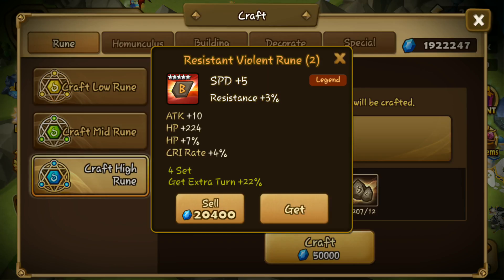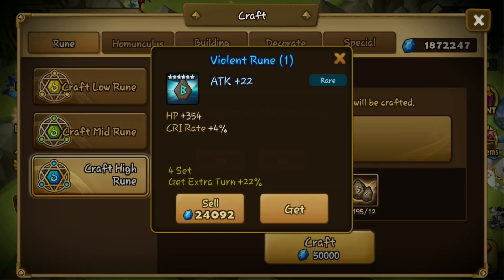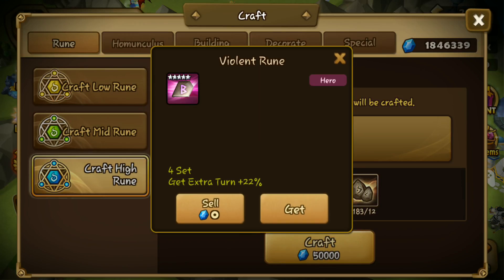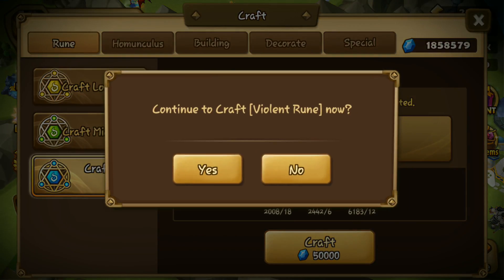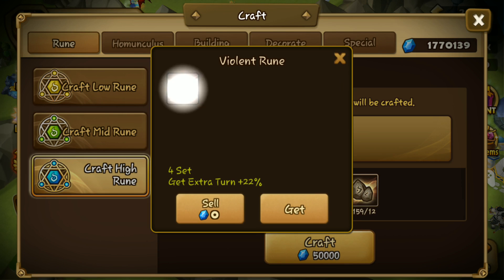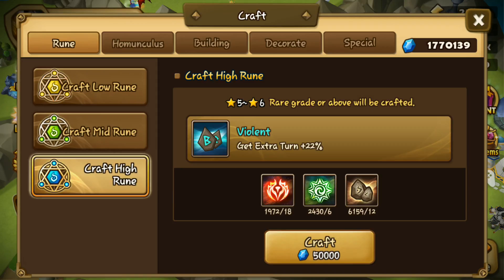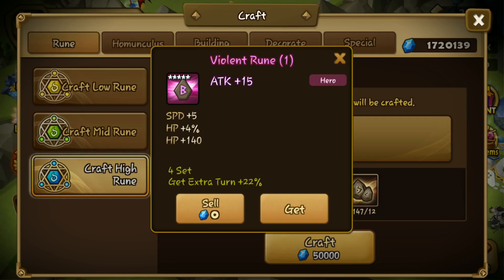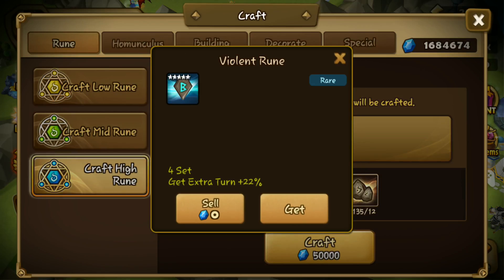Legendary speed! Well, slot 2 speed — the only difference between 5-star and 6-star legendary is like 3, right? I might consider using this one. Another 6-star — no speed on it, so I won't keep it. Another legendary! We got speed — not a max roll, but I'll take it. Any 6-star legendary rune is useful. So I got 2 legendary 6-star runes — that feels good!